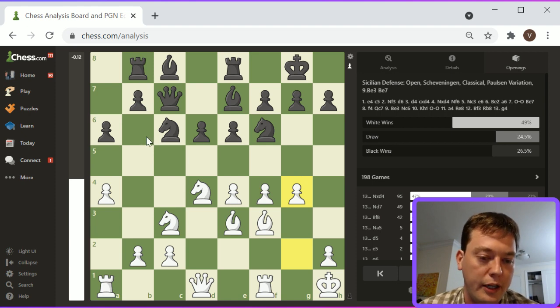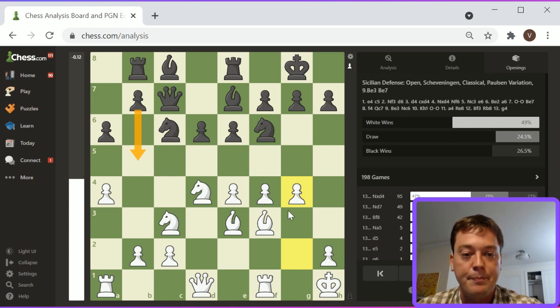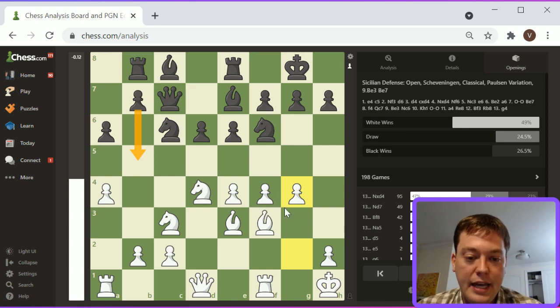Black will respond by trying to start play along the queenside. These plans are pre-made — they're pretty well-established and consistent throughout most of Scheveningen theory. This gives an overview of the main general lines: G4, Bishop E2, and Bishop E3 on White's sixth move, with the defining characteristic being the E6-D6 pawn structure.